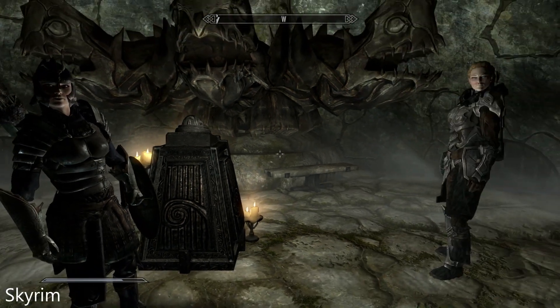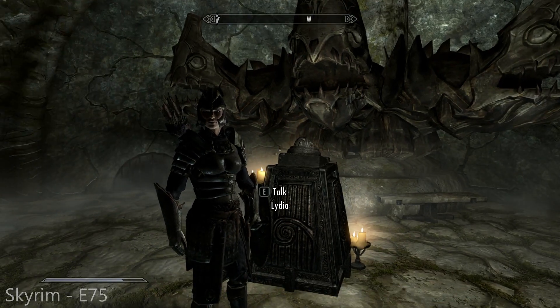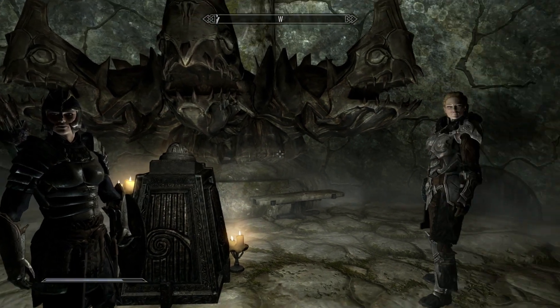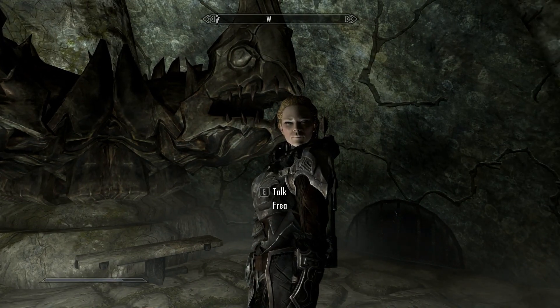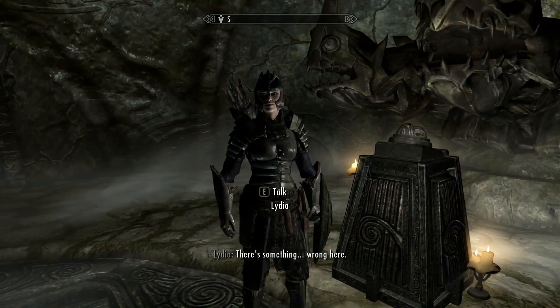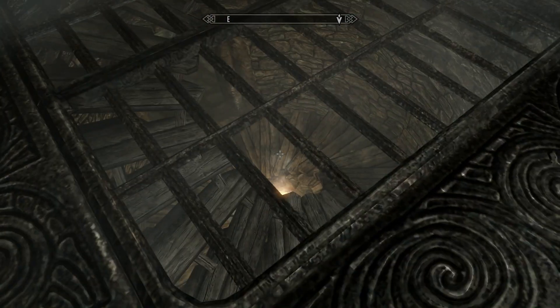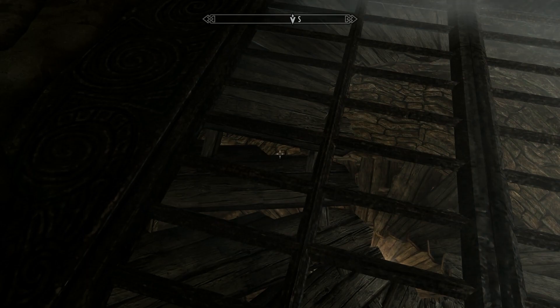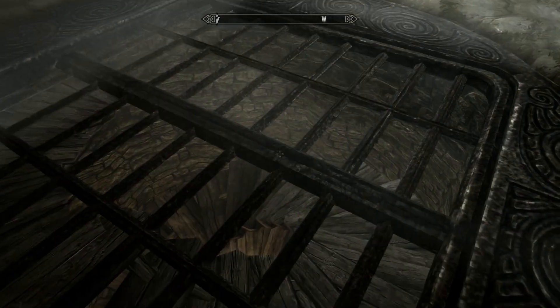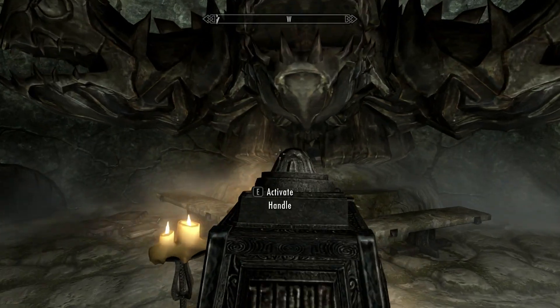Alright guys, welcome back to another episode of Skyrim. In the last episode we were going through this dungeon and I was told to pull that lever, but Freya didn't want to do it — she was afraid these statues were going to eat her hand. So I guess it's up to me. I imagine pulling that lever is going to open this up so we can go down these stairs. Let's check that out.